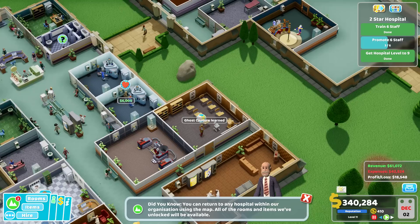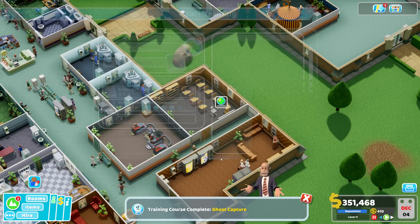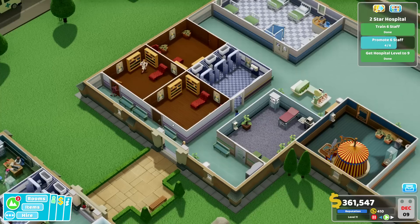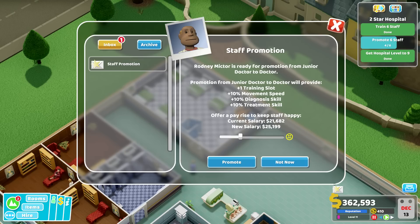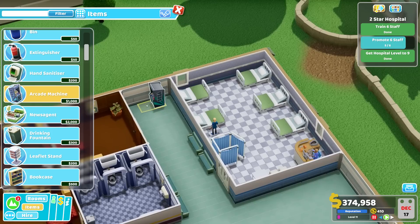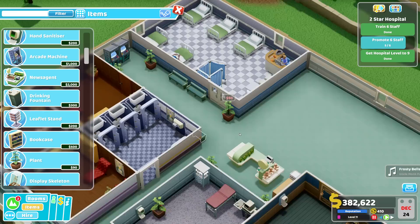We have a new staff promotion because we trained her. Let's train someone else — treatment number two, let's give that to our doctors. Two doctors for that. So we just need to train two staff. So many people here, and there's a nurse missing once again — someone with ward skills. This one has a ward skill. There's a new promotion — one more. We could probably also get a bench here and two benches for people waiting, plus arcade machines.